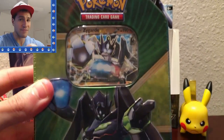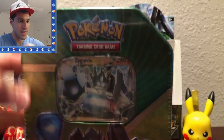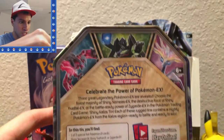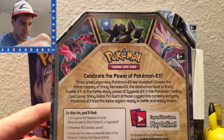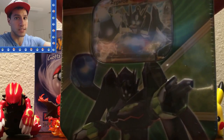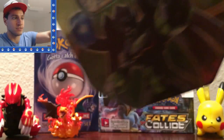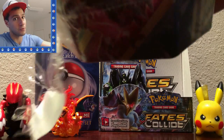This bad boy is not even supposed to be released until May 18th and I luckily was able to get it early. It comes with the Yveltal and the Xerneas EX tin, so hopefully I'll get those soon as well. This is the one I really wanted because we've already had tins for Yveltal and Xerneas, so we've never had one like this before.